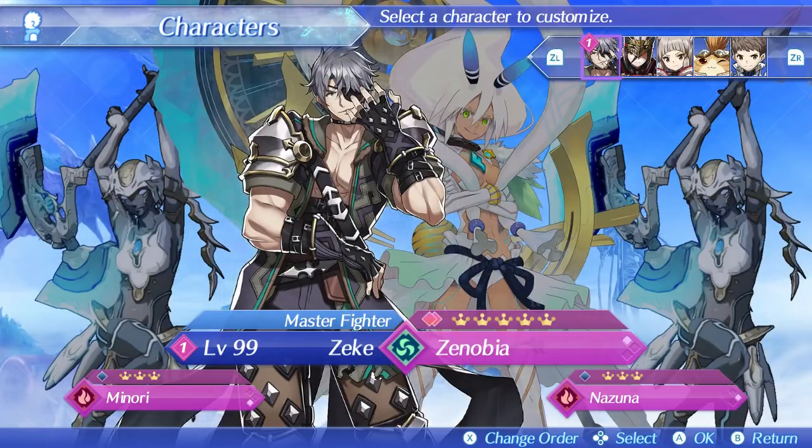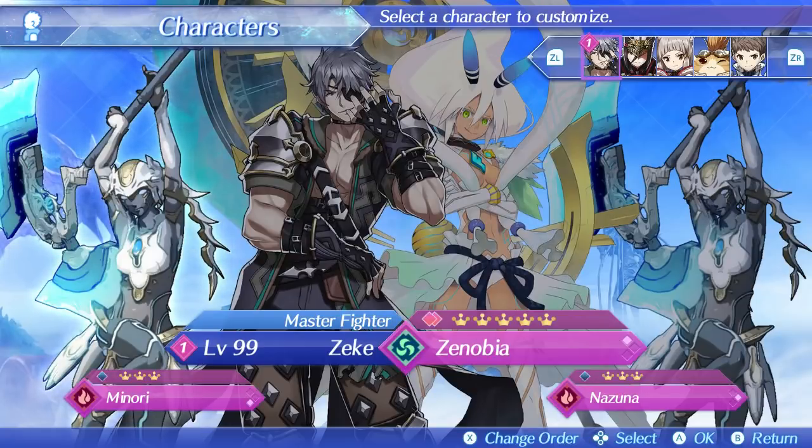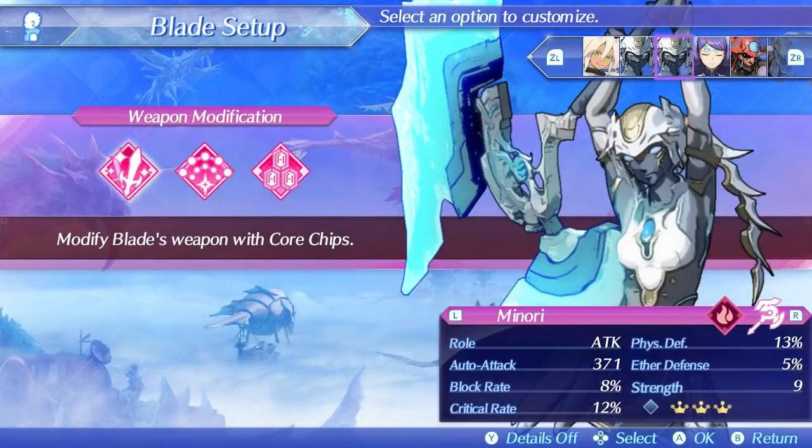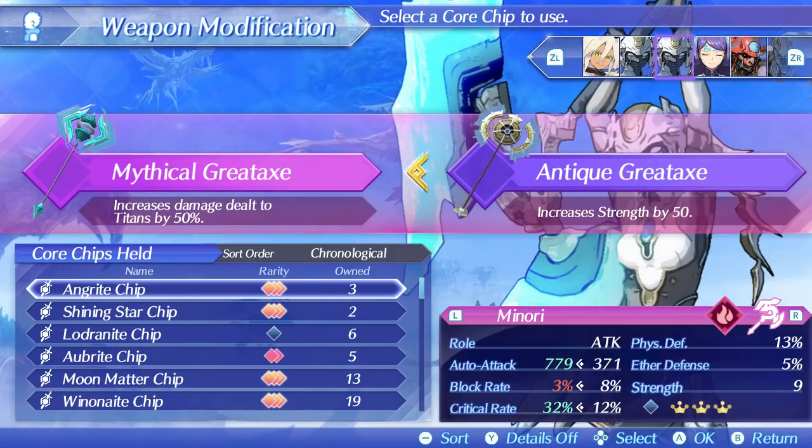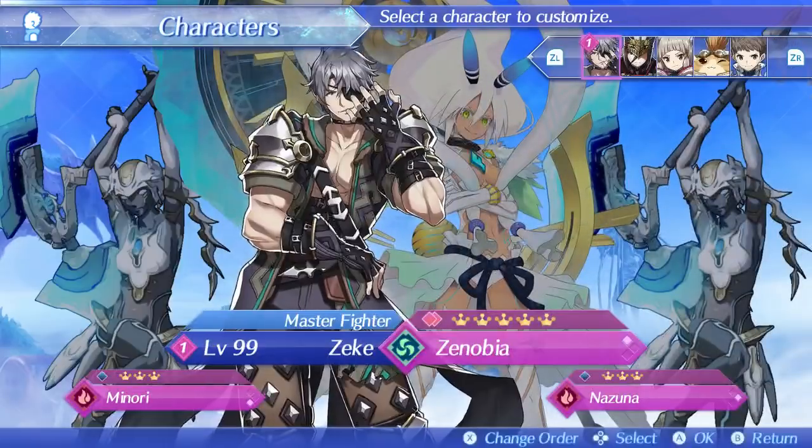I have Zenobia bound to Zeke because he has a strong offensive unit that scales well with strength and has strong axe arts. For my Zeke equipment I have two common axe blades with a strength mod. If I equip a pentagon chip on these common blades it'll raise Zeke's strength by an additional 50. With pentagon chips on both of these axe mods I'm able to reach 861 strength with Zeke, and this number can go even higher since I don't have the maximum strength mods on my two common blades.